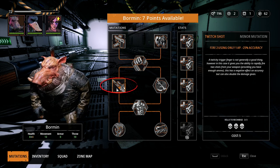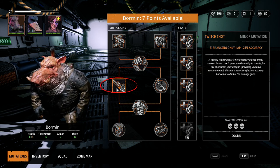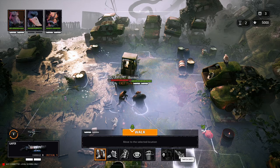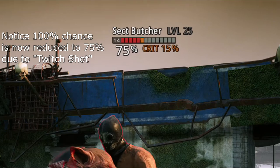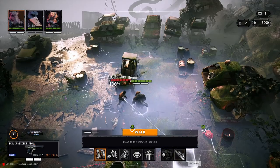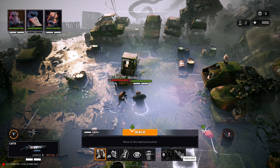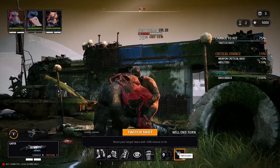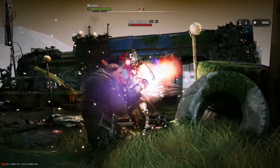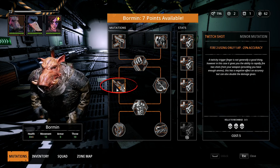The next skill is Twitch Shot. Twitch Shot allows you to fire twice using only one AP while losing 25% accuracy. Normally firing would take two action points, but Twitch Shot allows you to use one action point to shoot. You can use the other action point to do a particular action like move or reload, and then shoot with the last action point — firing two times. Take note that this does not work with single-shot weapons like sniper rifles, crossbows, or anything with only one ammo in the gun. You need a gun with at least two ammo to use Twitch Shot.